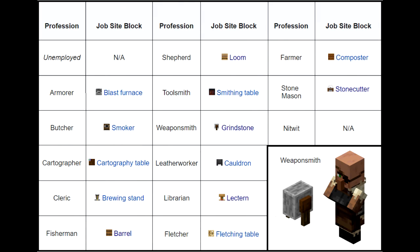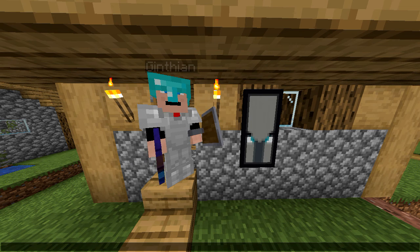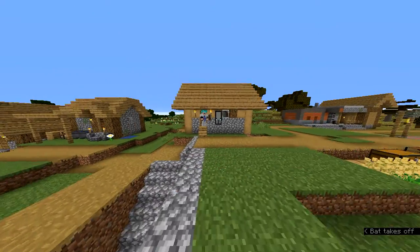For example, if we want to look at the weaponsmith, we can see here that the workstation is the grindstone. So the weaponsmith needs a grindstone and a bed, and they will be able to take that profession and go to sleep at night and everything will work out. That is what we have to do for all of our villagers, making sure we have the right workstations available for the villagers to work the way we want.